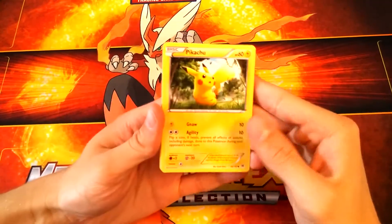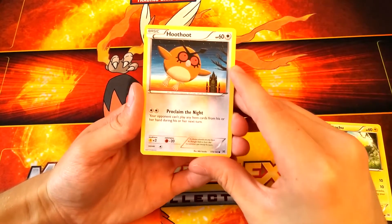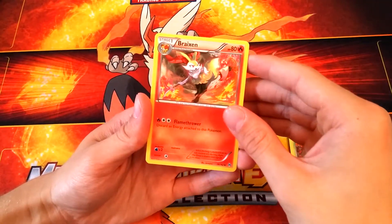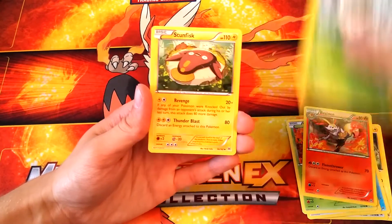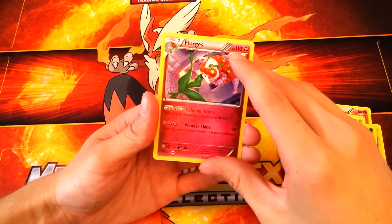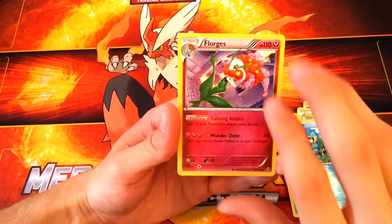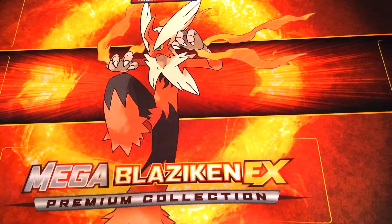We got a Pikachu with Gnaw and Agility — I don't understand why Gnaw needs an electric energy but whatever. We got a Hoothoot with Proclaim the Night: your opponent can't play any item cards from their hand during their next turn. Interesting. We got a Remoraid, Teddiursa, Scatterbug, a Braixen — so now we have the full set with Fennekin, Delphox, and Braixen. We also got a Spewpa, Stunfisk, a reverse holo Froakie, and our rare is a Florges with 110 HP — Fairy type with the ability Calming Aroma: each of your Pokémon's attacks costs one fairy energy less. Not a bad card at all.